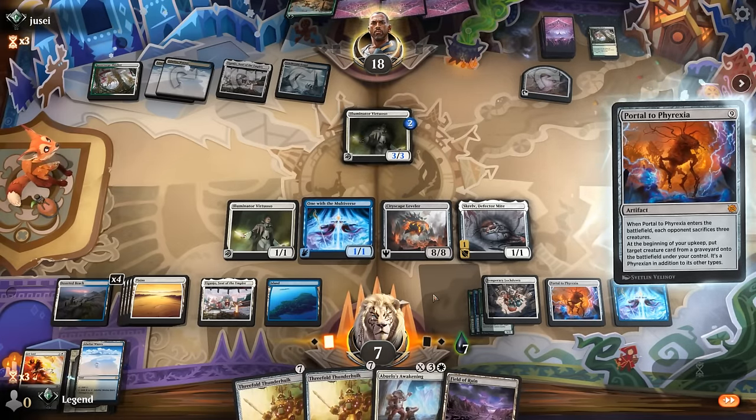We want to keep one artifact in hand for Thirst for Knowledge, so we discard a land and Thunder Hulk. We'll be taking quite the hit. The opponent discards Shielded so they might have another one. The opponent passes — possible they're sitting on a counterspell or Tidebinder, which could counter Portal to Phyrexia's ability. We find a Get Lost that answers Danic. Next turn we're Repairing a Leveler, which doesn't answer their flyer immediately since we don't get to cast the trigger.